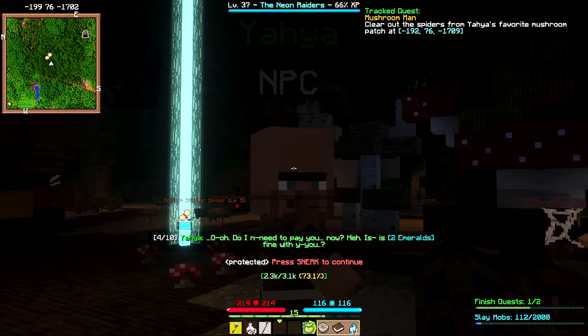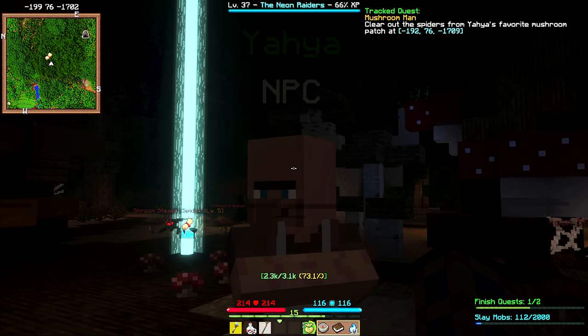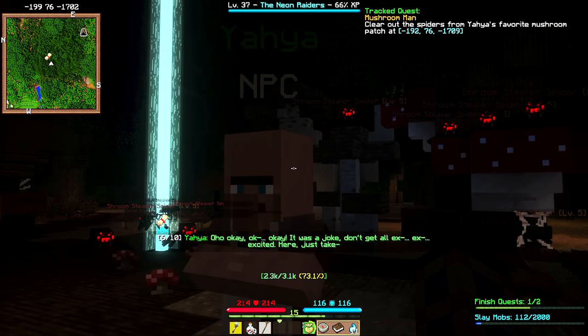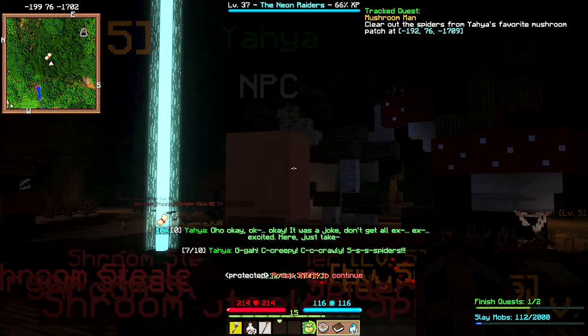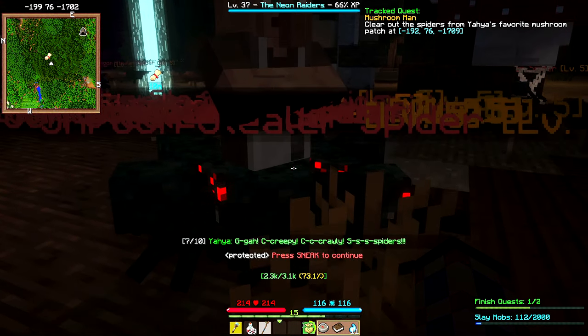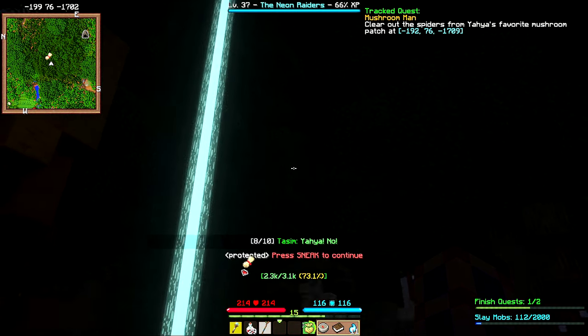He asks if he needs to pay us now — offers two emeralds as a joke, then says okay okay it was a joke, don't get all excited. He mentions the creepy crawly spiders are taken care of.